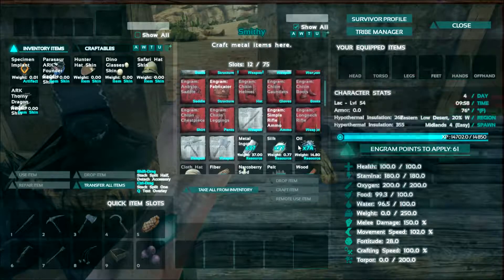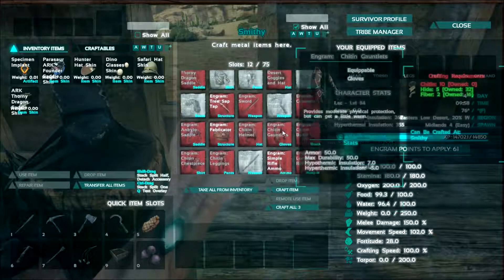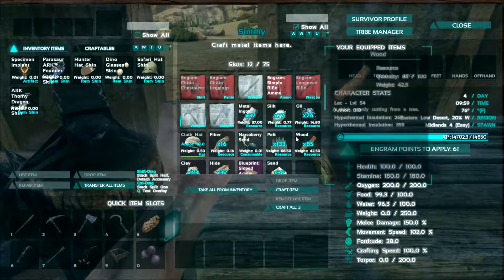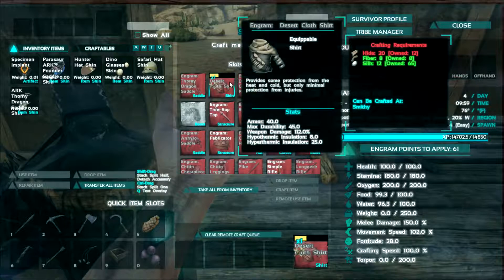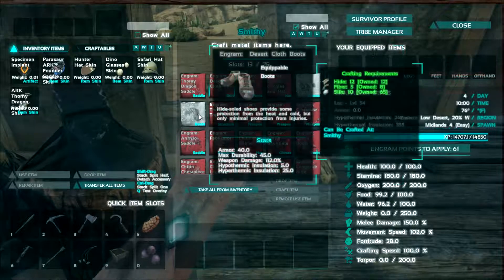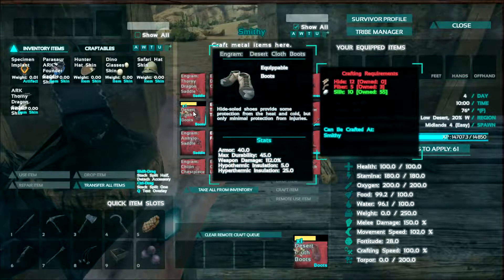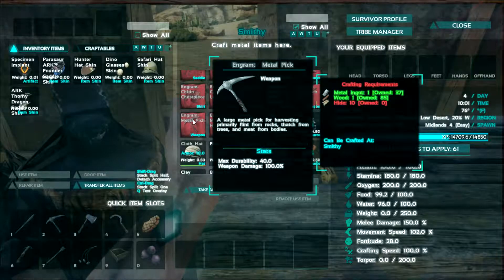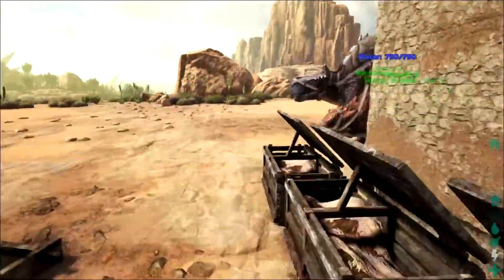The sword takes 50 metal ingots and I don't have it. We're gonna need... am I out of metal? Sheesh, I must be out of metal. That's terrible. Let's get a new shirt — which took a lot of hide, I wasn't expecting that. And we'll get the boots I guess. Now I'm out of fiber too, and now I can't make any tools because I'm out of hide. Wait — this dude over here had some hide in him.